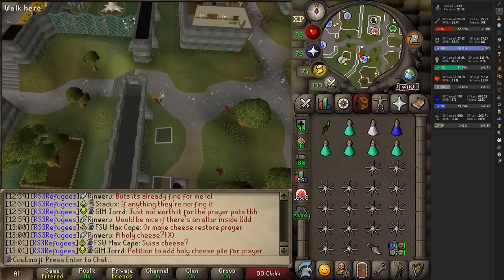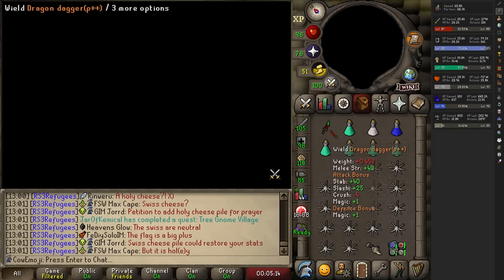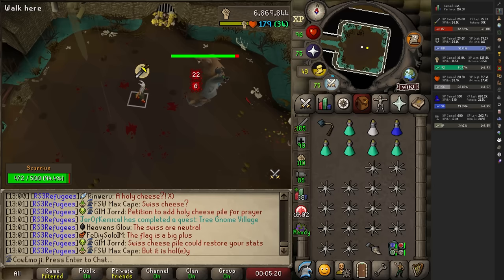Scurrius is in Varrock Sewers — you can find him right here. You can go in a group instance if you are a main account. If you're an Iron Man, you have to do a private instance, but mains can do private instances as well. He has 500 HP and he's pretty simple, but he does teach you a bunch of mechanics going into PvM for a new player, and that is the idea of this boss.